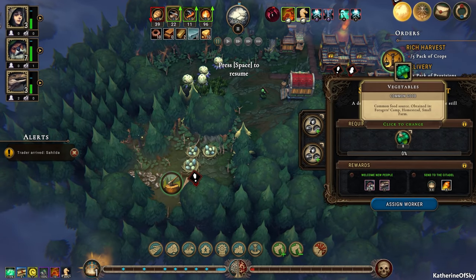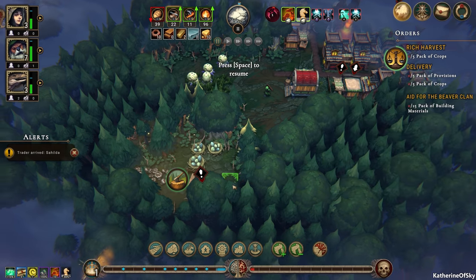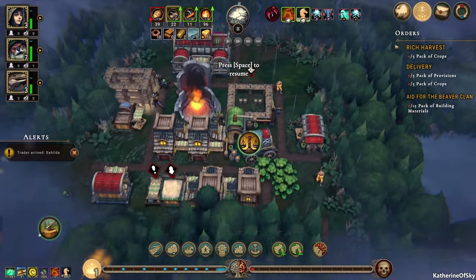We do have a small encampment. They want broccoli — we have some broccoli, but that's all we have. We do actually have some meat, which is nice, but I can't afford to give it away right now. It's too expensive. Like, we might die.